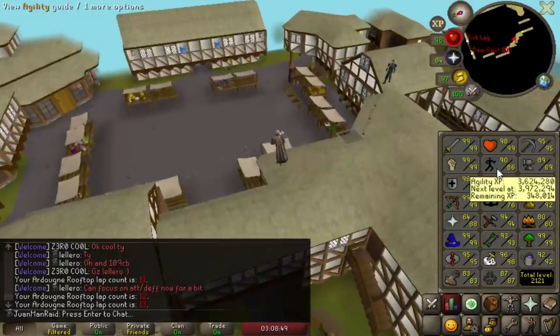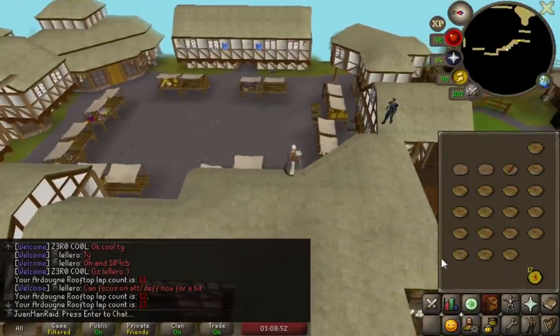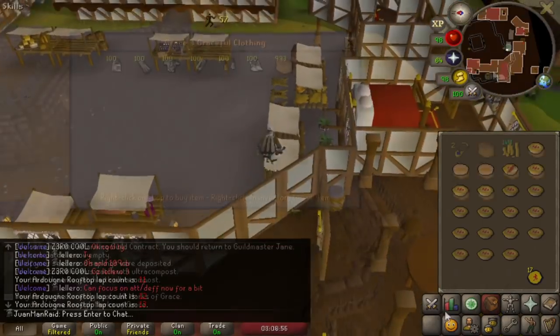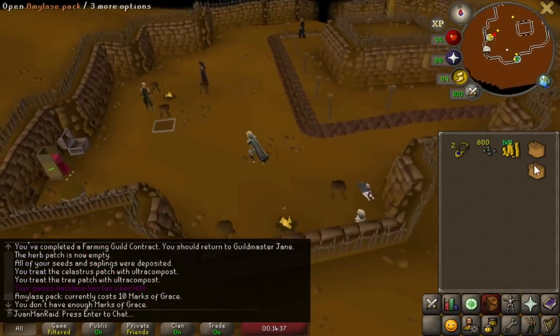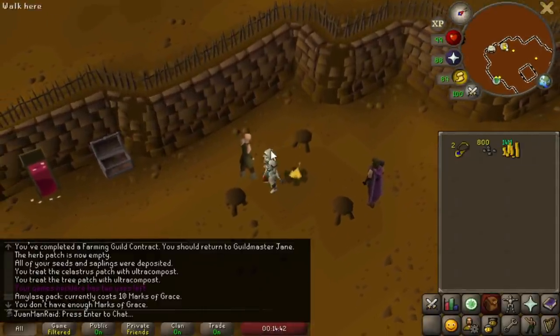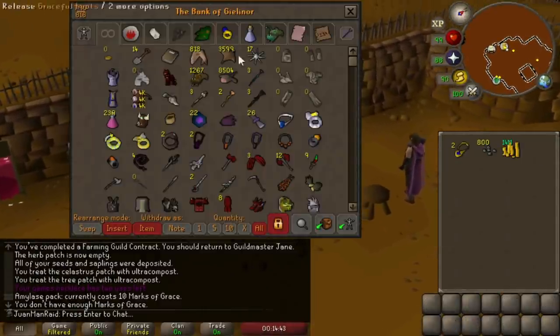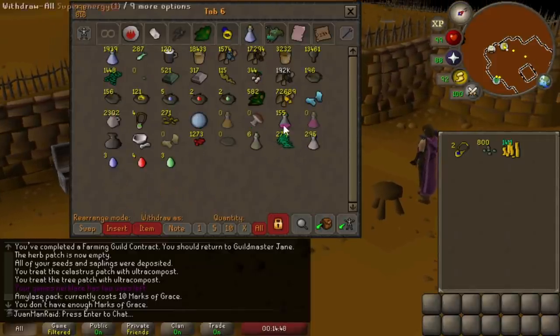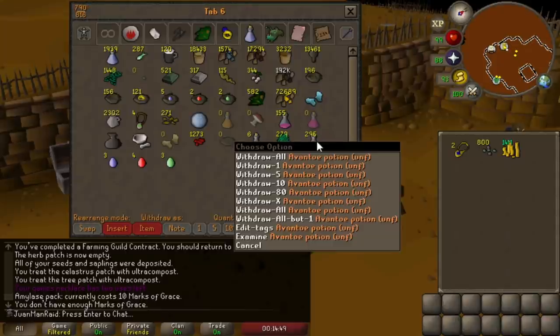Artio rooftops is just so much better than regular Relekka — gonna relish these 2 hours for real. 80 marks already — okay, yeah, this is good stuff. That's 200 stamina potions, 4 doses right there. I think it's fair to say we're probably all set.